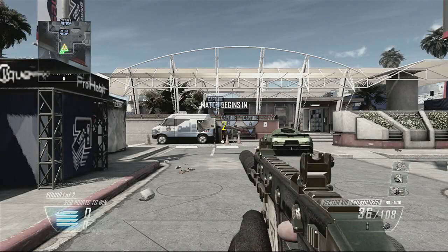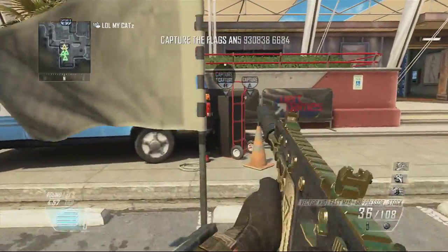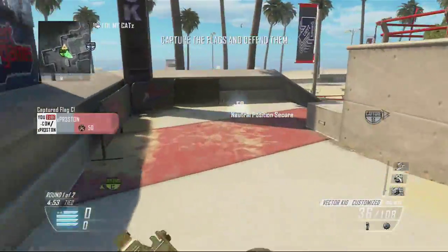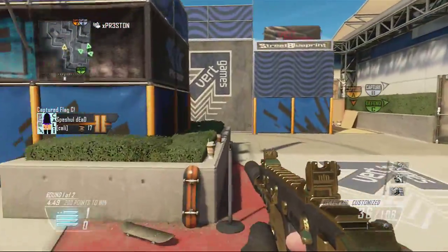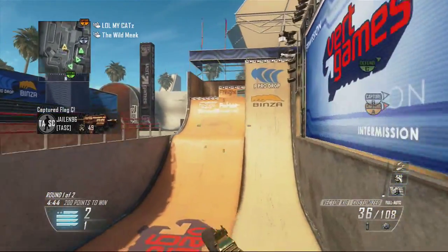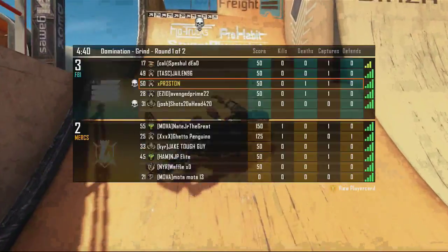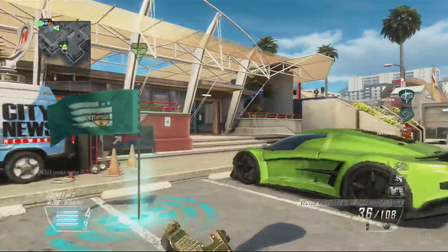What's up everybody, I'm YoastExpressNear and today I'm going to be bringing you some really awesome gameplay because I got requested to use my Vector again. In this game I'm going to be using the Vector with a silencer, a fast mag, and a stock attachment — the most underused attachment. Not many people know that the stock attachment is really a sweet attachment.